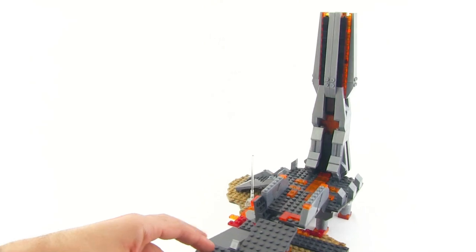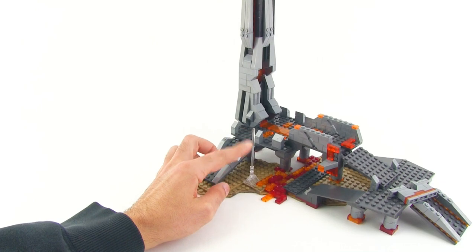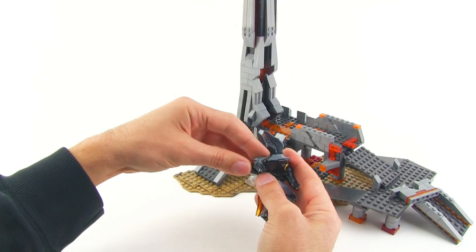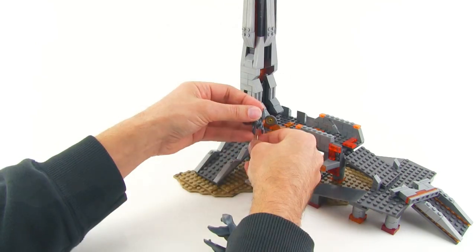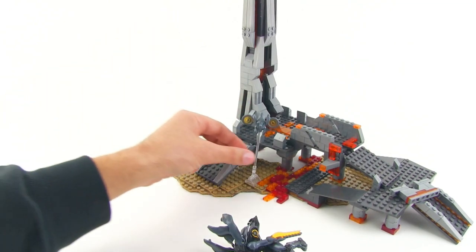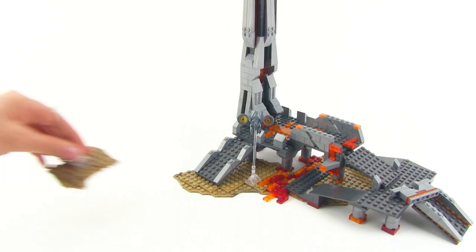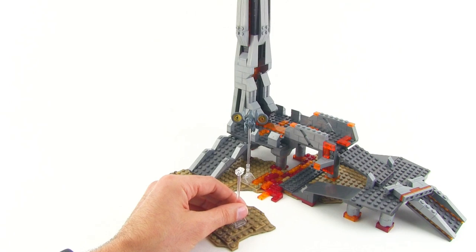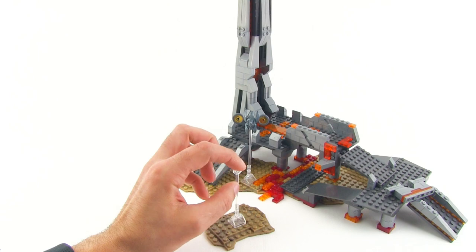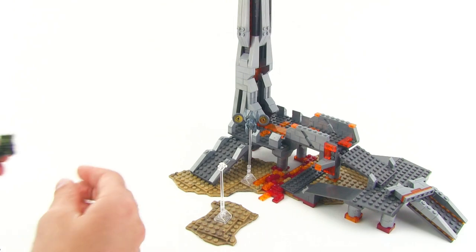They also give you a transparent stand — a spot for a Watcher to sit. You can redeploy the Watcher there; it's just a standard-size peg that holds it up and you can move it around to different locations. They also give you a similar but shorter stand with a clip on top for changing the angle, which you can put onto the back of a figure that has a hole in the back.